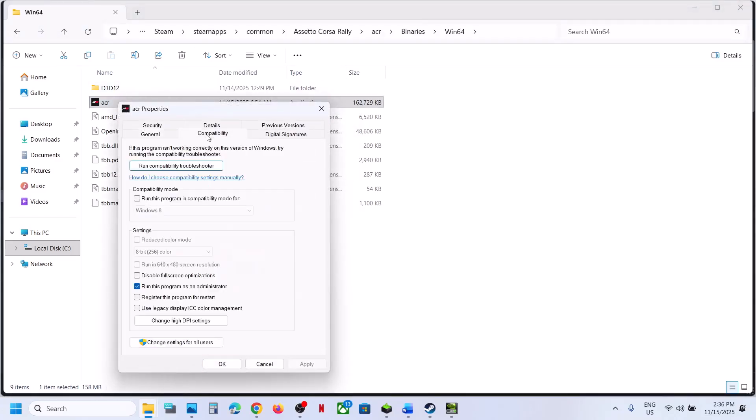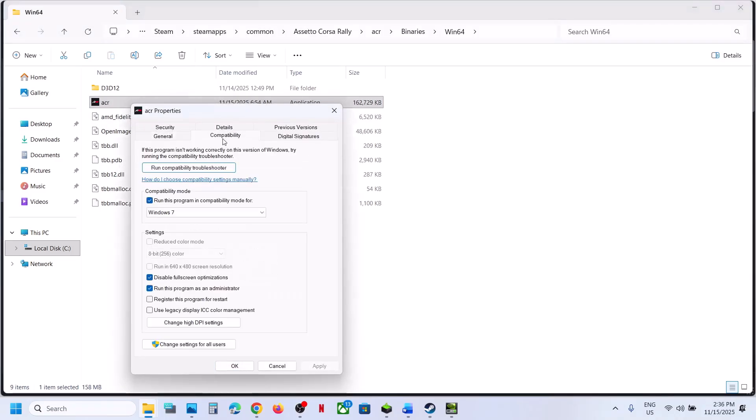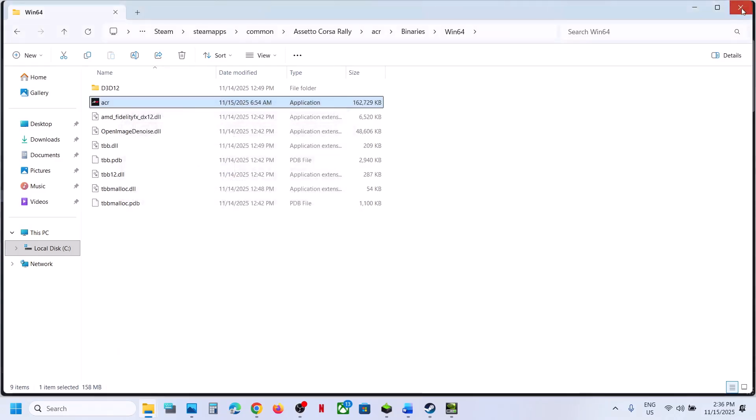Still not working — go to Properties again, put a check on the compatibility mode box and select Windows 8. Hit Apply, click OK, and launch the game. Still not working — try Windows 7. Hit Apply, click OK. You can also try enabling Disable Full Screen Optimization. Hit Apply, click OK, and launch the game. If none of these work, uncheck all these boxes, hit Apply, click OK, and follow the next step.